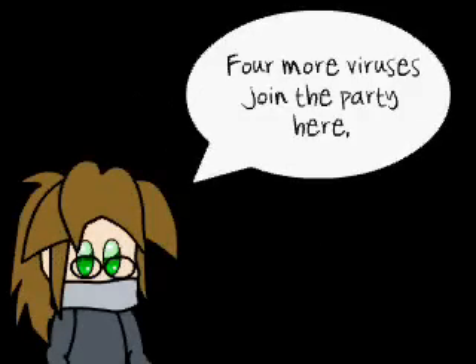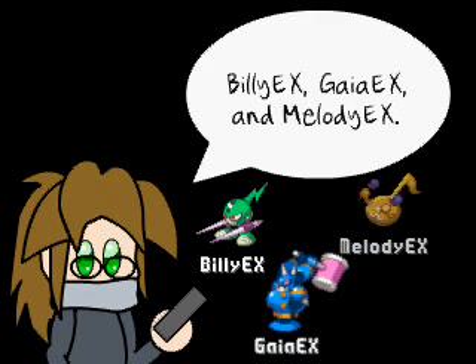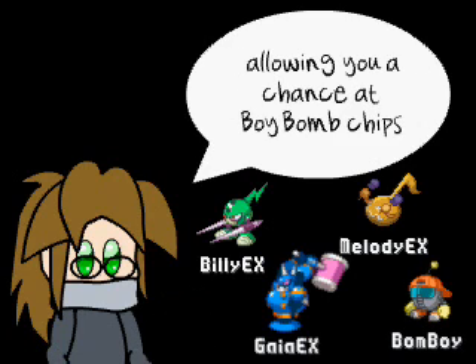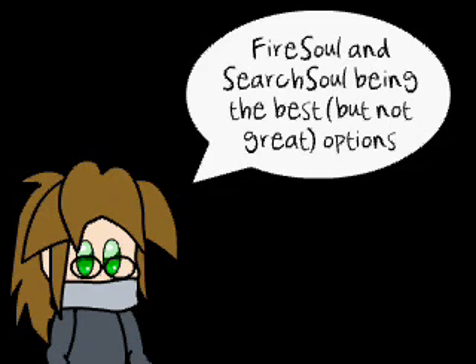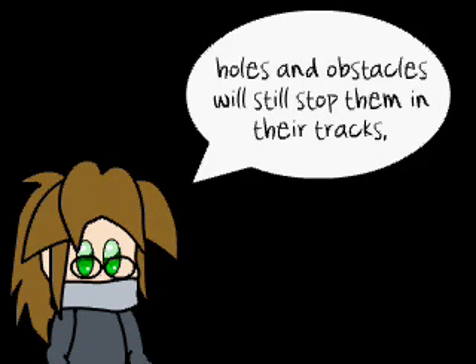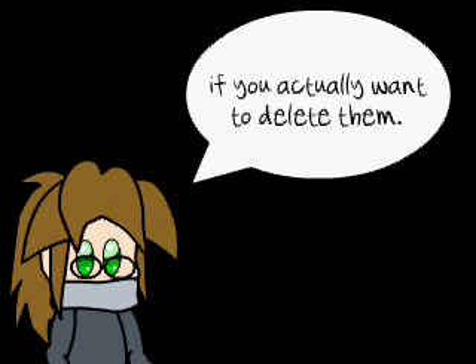More viruses join the party here — three of which are familiar from the early game: Billy EX, Gaia EX, and Melody EX — joined by newcomer Bomb Boy, allowing you a chance at Boy Bomb chips and loads of fun with Junk Soul if you're playing Blue Moon. Red Sun has no reliable counters, Fire Soul and Search Soul being the best but not great options to get around the Rick Bonds. If you don't have any of those, holes and obstacles will stop them in their tracks, but you'll want something that can bypass obstacles if you actually want to delete them.